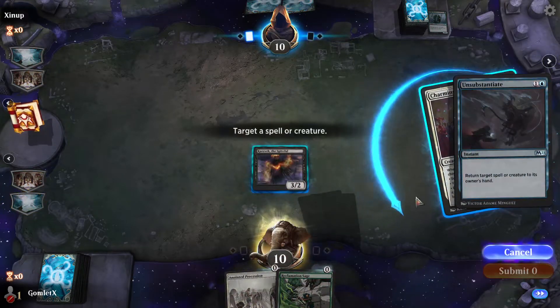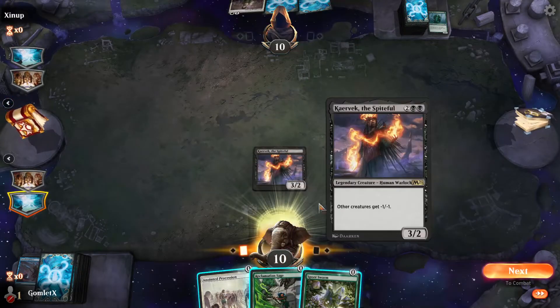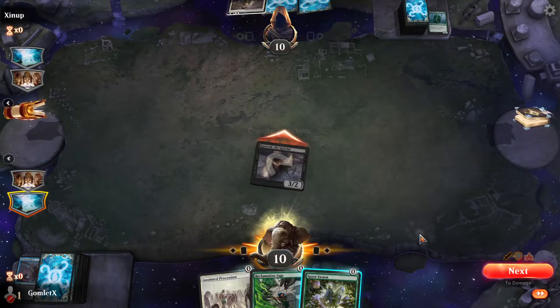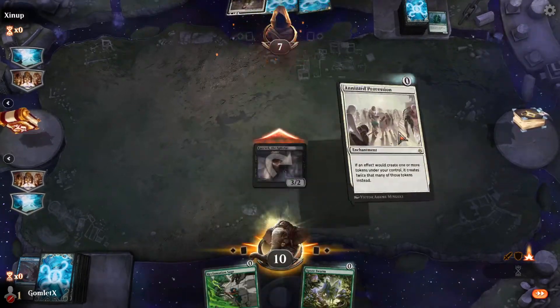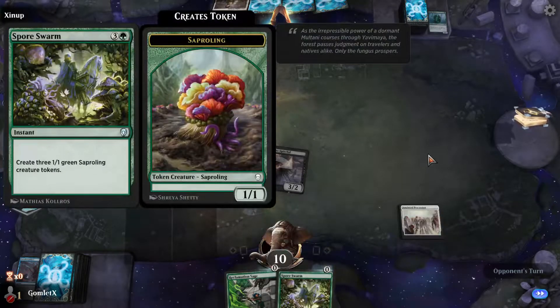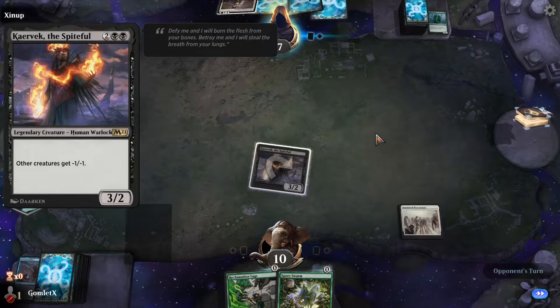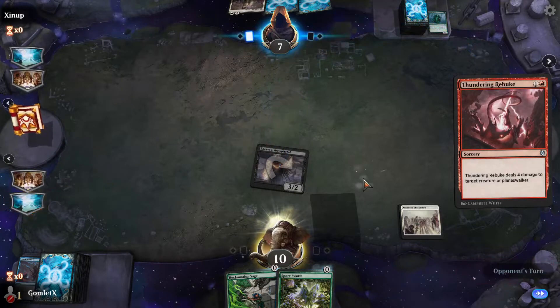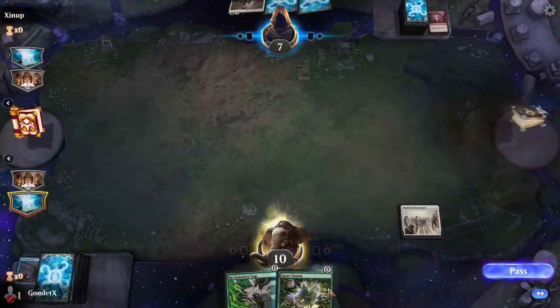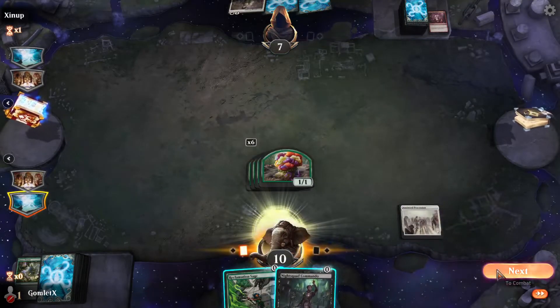Charming Prince — let's just counter their turn because they didn't have any instants last turn, so maybe they still don't and we get 3 damage in. Anointed Procession into Spore Swarm should be illegal in this format — that's absolutely absurd. However, Carevek would kill all the tokens from the Spore Swarm, so we have to wait till Carevek dies to cast it. They do have the Thundering Rebuke to kill Carevek, so Spore Swarm's active — they cast their 1 spell per turn, so we know they can't counter it.